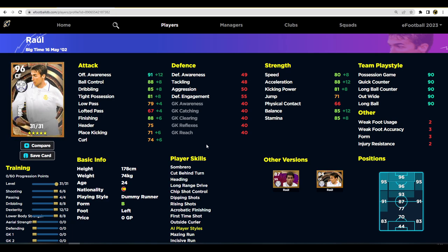Last but not least, we have big-time Raul. He has excellent stats — 91 offensive awareness, dummy runner, 31 levels to go, unwavering form, brilliant player skills: first time shot, chip shot control, cut behind and turn, acrobatic finishing, amazing run, incisive run for the playstyles. Speed is 80 but acceleration and balance are in the 88 and 85 range, which is very decent. Ball control is let down again by tight possession, which in v2.4 I think is a massively important stat.